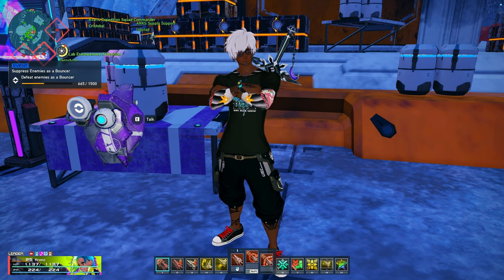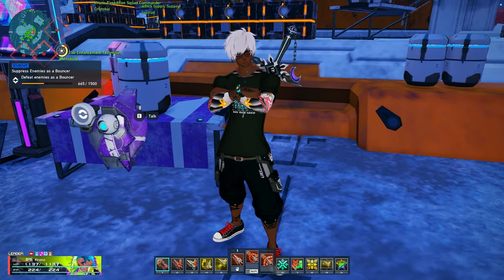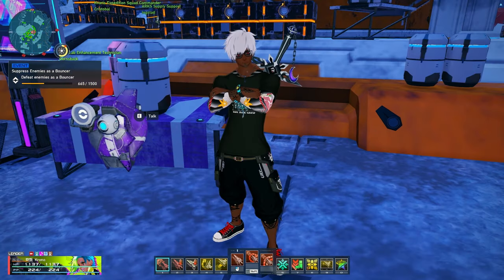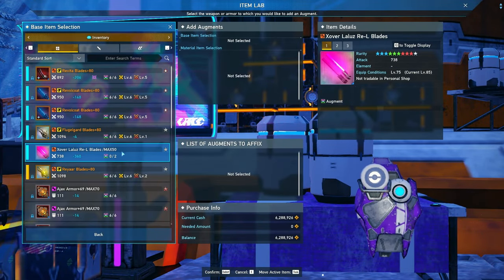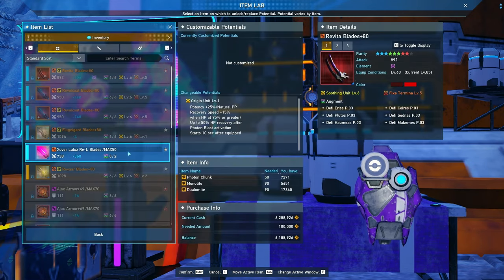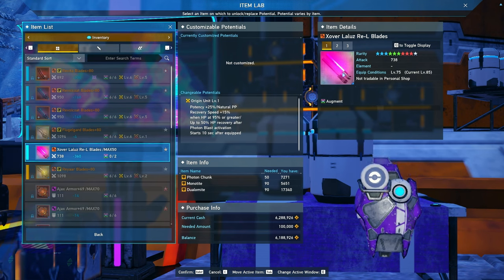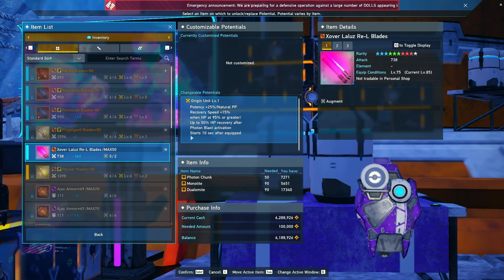I'd love to pop over to the wiki, but unfortunately Visifone is not updated yet — it's been over 24 hours, which is a bummer. They've yet to update the new weapons on there. And unfortunately the PSO2 NGS wiki that's being worked on is currently not up. So we're going to have to work with some in-game stuff here, and you're going to have to go with the source of trust me bro, because I can't actually show you guys the potential since I'm not spending money to unlock the potential right now on this weapon that I literally bought for the thumbnail. I spent about 50 of the growth into just to make the thumbnail itself. But from what I understand, the potency goes up to 41% at max level. We have natural PP recovery speed plus 15% when HP is at 90% or greater, up to 50% HP recovery after photon blast activation, starting 10 seconds after equipping.